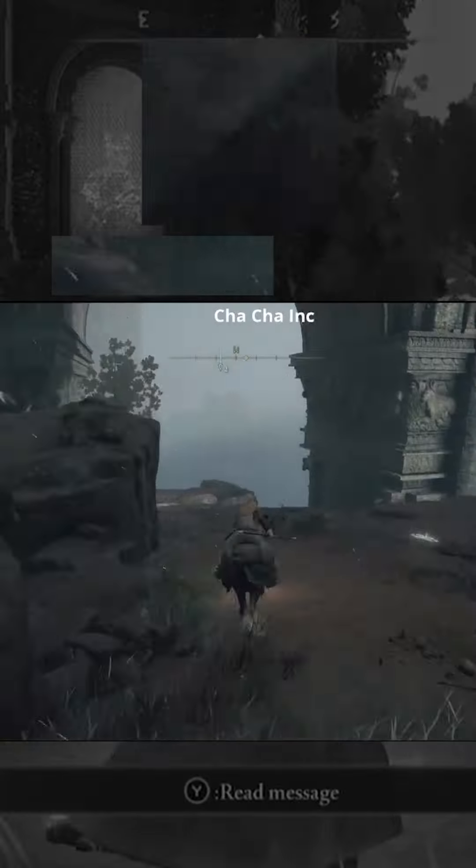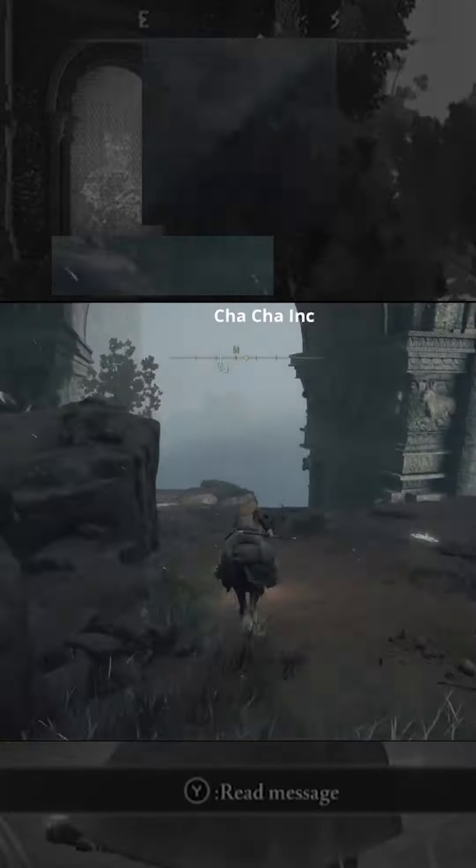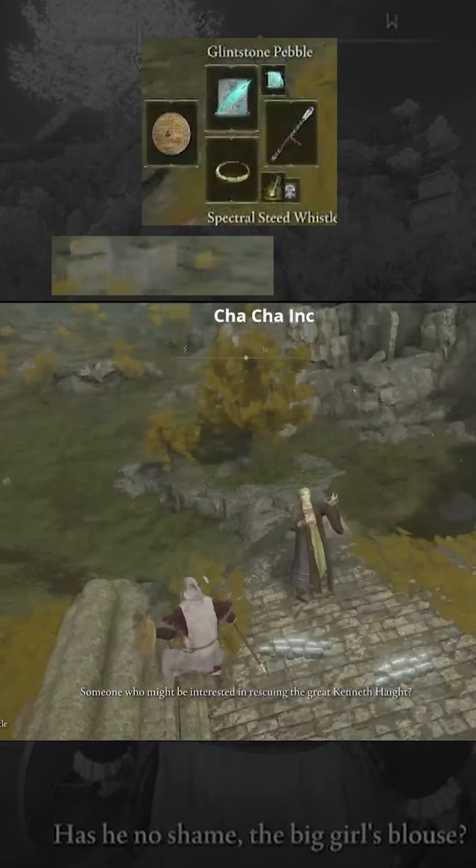This is some kind of puzzle building, but it's super easy. You have to go over by that tree where that thing jumps, jump up onto the roof, and then slide down onto the balcony. Simple as that, and then you get a free memory stone — an extra spell slot, which is obviously important for a mage build, so that's hype.